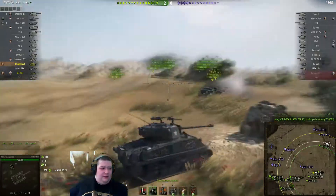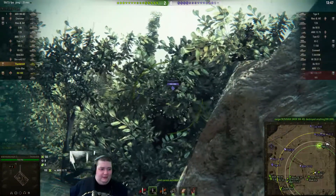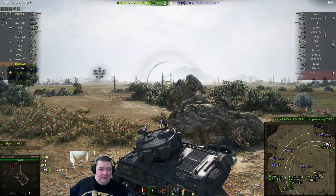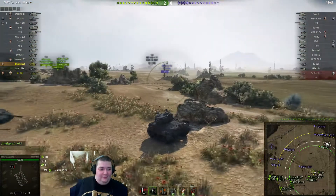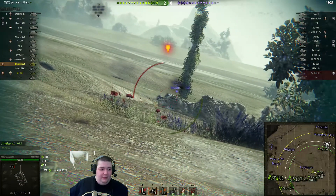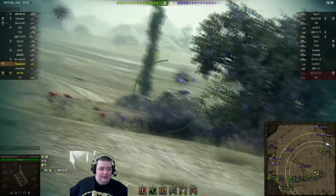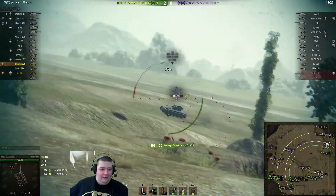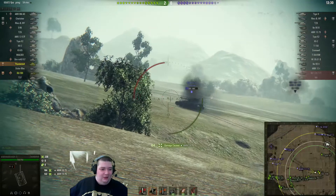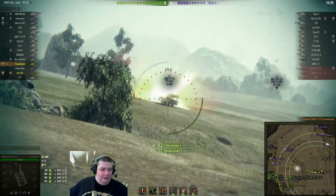So Slick Rick has decided to camp out in the middle of nowhere — not even behind a bush. That's not the slickest thing I've ever seen. But then neither is this AMX-13-57, who apparently just does the same run over and over again and expects not to get shot, which is obviously not working very well for him.